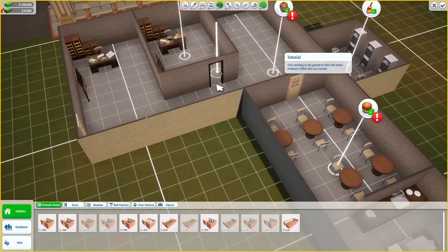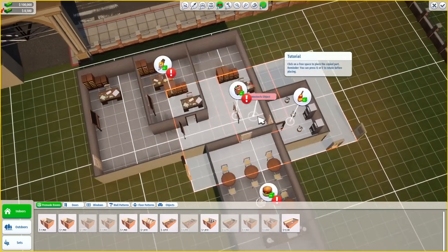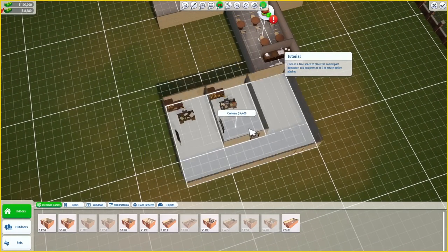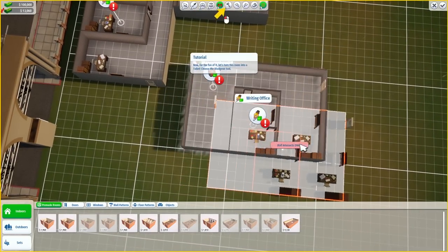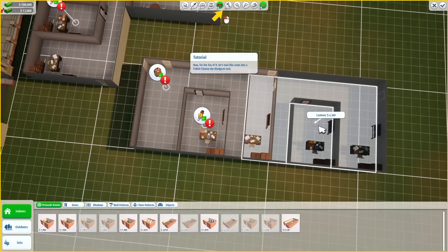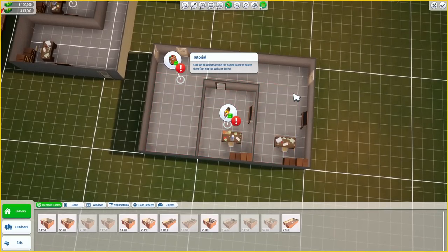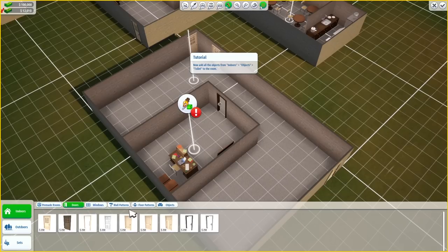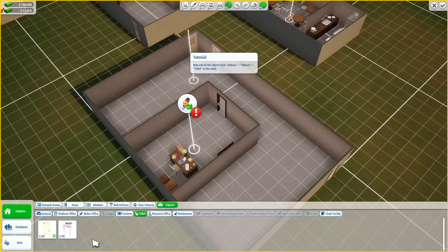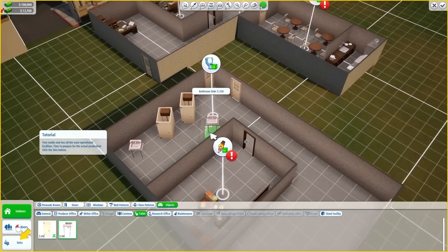Another useful tool is the clone tool — select it and then select an entire producer's office that you created. Q and E to rotate before placing. Oh, they want us to copy and paste this. I hope there's an undo option. Now for the fun of it, let's turn this room into a toilet. Choose the bludgeon tool — click all the objects inside to delete them but not the walls or doors. Pretty easy to delete stuff. Now let's add a toilet to the room — now we're getting into shenanigans territory. Do a toilet stall. There we go. Fancy.